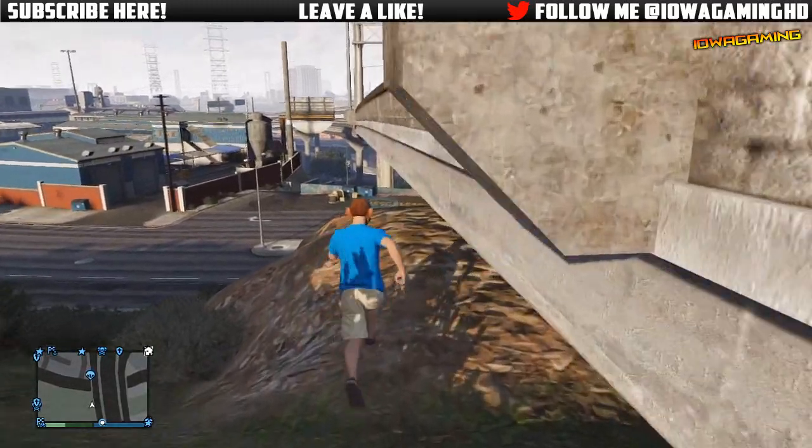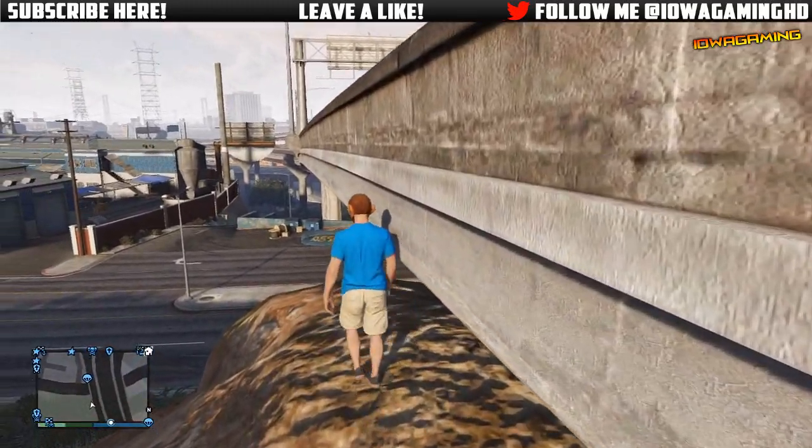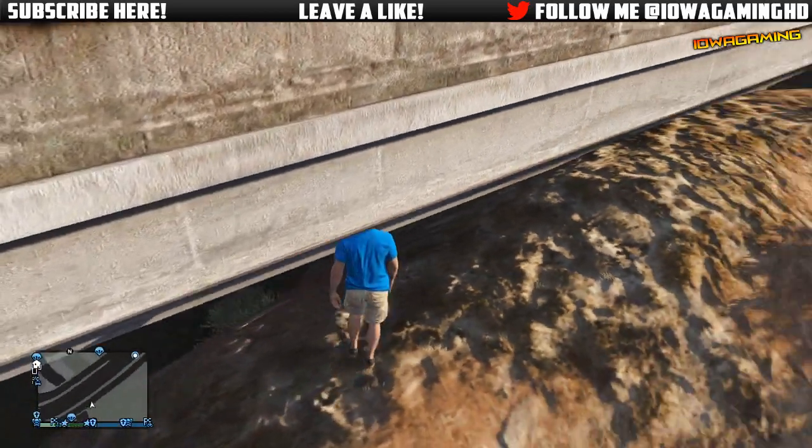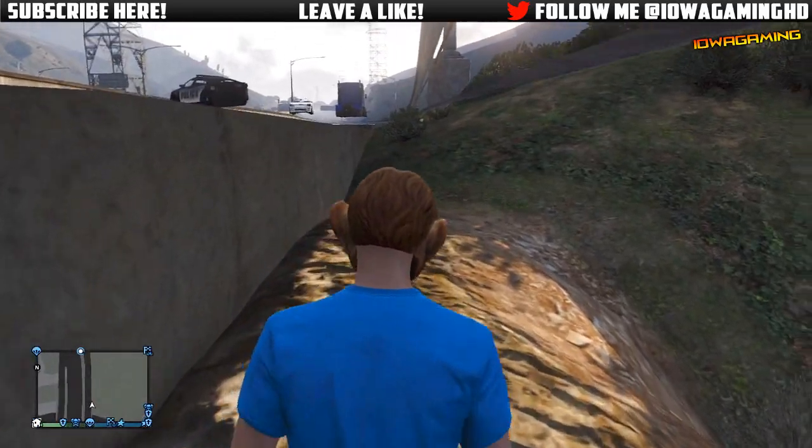What you guys want to do for this glitch is come to this area of the map next to the highway on the left side. You want to push against the highway on this rock until you guys can go underneath the highway.